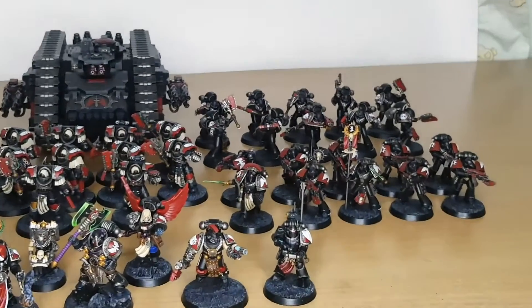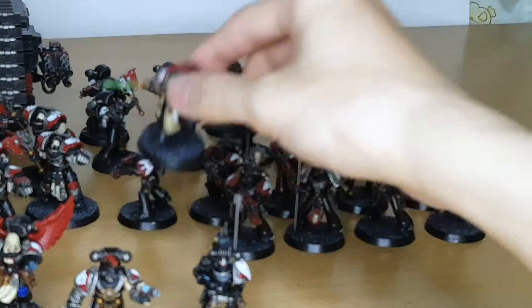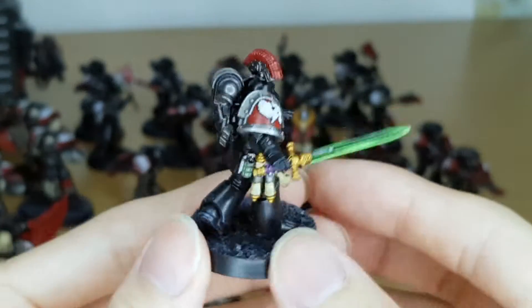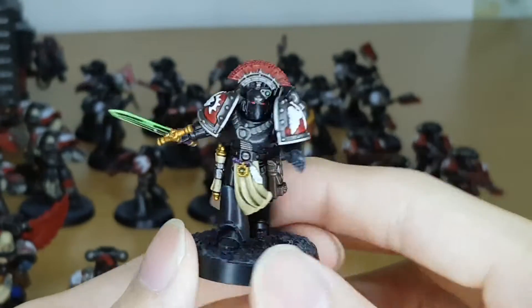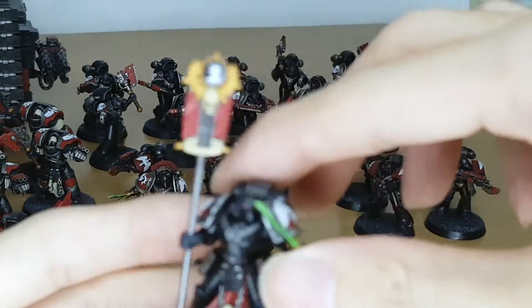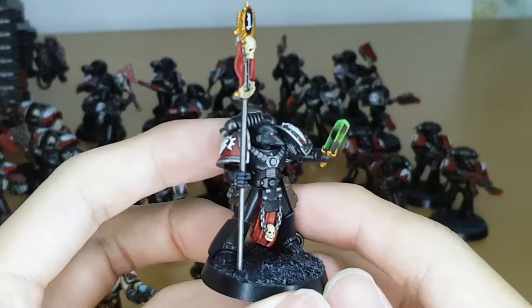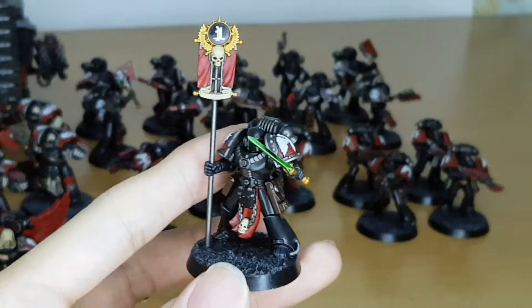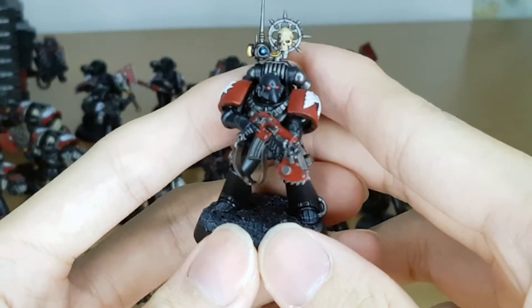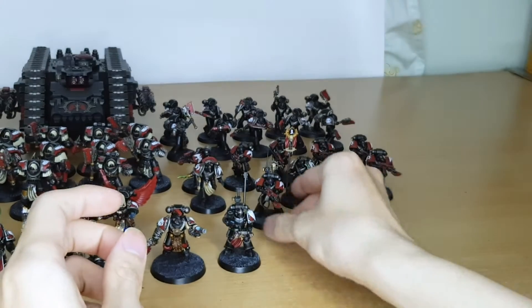Let's turn our attention to the troops. Here are the 10-man Tactical Squad. Here is the Sergeant, looking very nice. You're wondering why they have a slightly shiny sheen — everything is finished with Satin Varnish, so yeah, a bit shiny. I like them a bit shiny. Here is the guy with the Vexilla — I gave him a sword, looking a little bit cooler than just a regular Bolter Marine. Next up is the Vox guy. I did give all of them the chain bayonet.